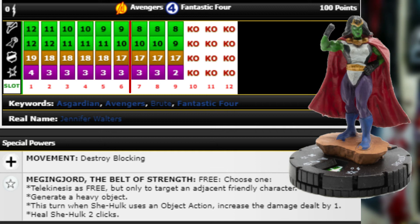I really like that turn one you can generate a heavy object, then turn two choose the plus one damage with object attacks — so when she charges in she's hitting for seven damage. With Close Combat Expert she's charging in with a 13 attack, five damage to start; with a heavy object plus one that's six damage; then the trait increases damage dealt by one — she could easily be hitting for seven.